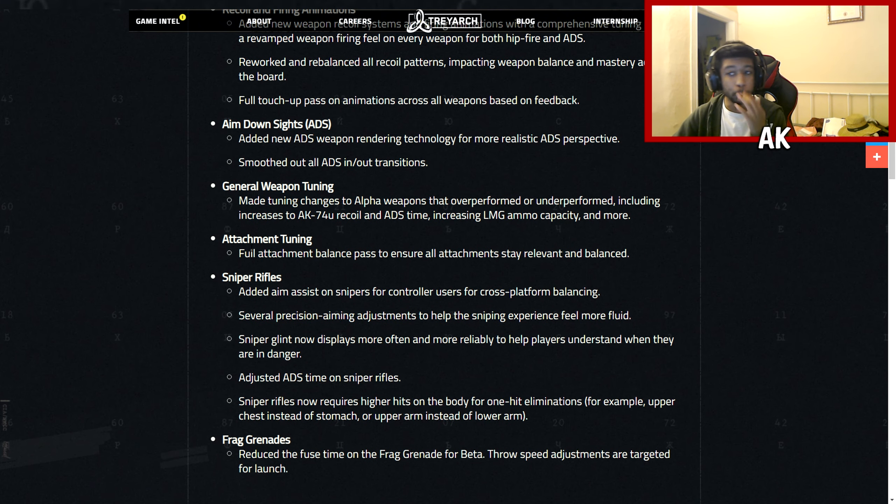For general weapon tuning, they haven't nerfed or buffed any weapons besides the AK-74U, which in my opinion very much needed a nerf. They increased the AK-74U's recoil and ADS time, and increased LMG ammo capacity among other hidden changes they haven't fully specified yet. There's a full attachment balance pass to ensure all attachments stay relevant and balanced. On snipers, they added aim assist for controller users for cross-platform balancing — in my opinion sniper rifles should not have aim assist, but it is what it is.